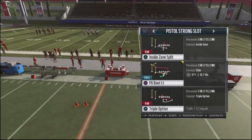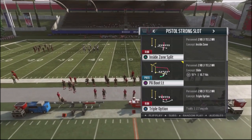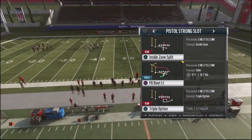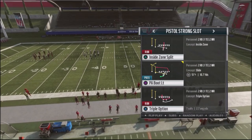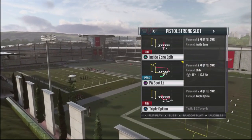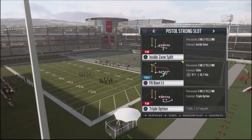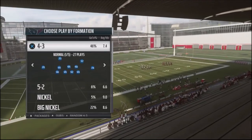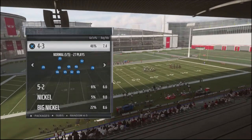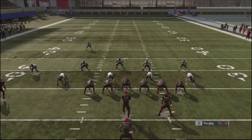This particular formation gives you a very effective running attack where you can attack your opponent up the middle, off to the left, and off to the right. I'll show you basically how easy it is to run this running scheme. You can just grind out yards against your opponent, especially in a four-minute situation where you want to win the game — and it's going to be very difficult for them to stop. We're going to run against random 4-3s and just go ahead and run the ball.